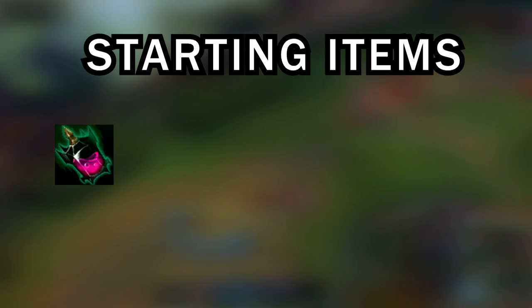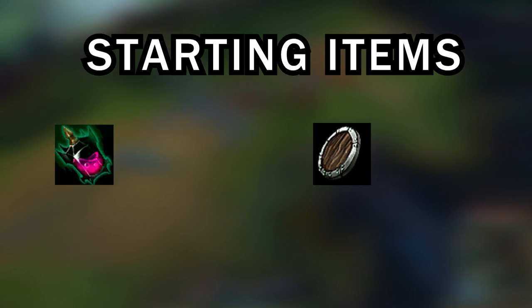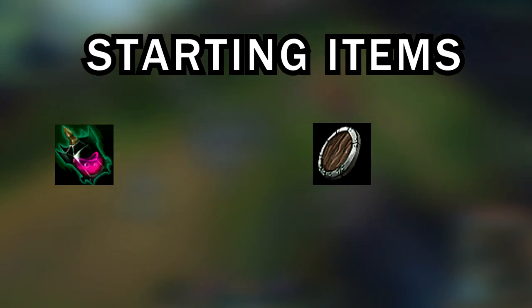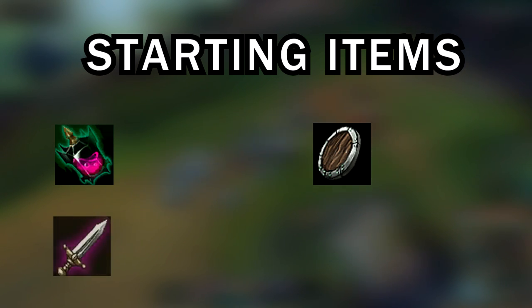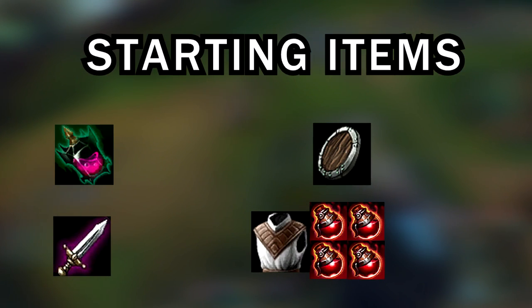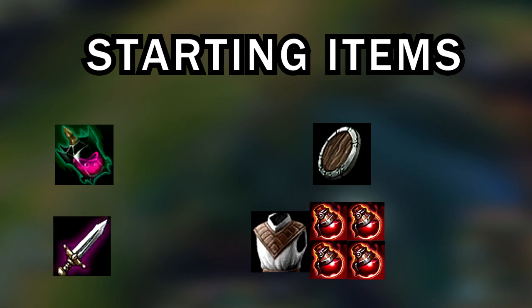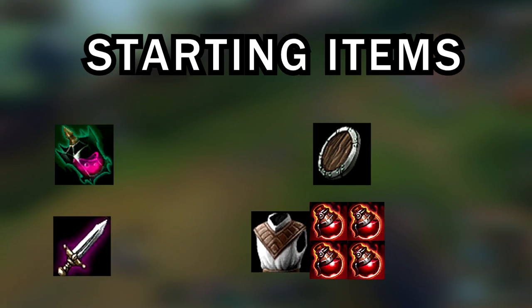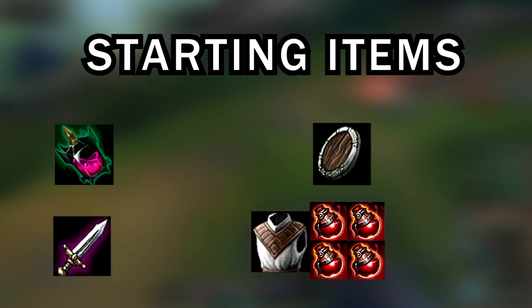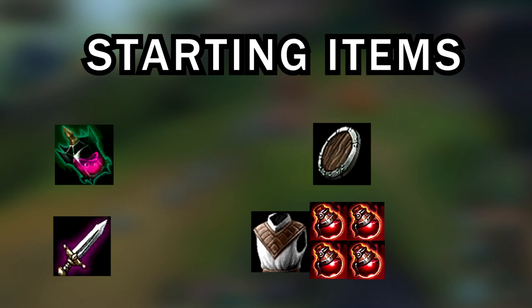For starting items: Corrupting Potion is generally your best bet — it has good sustain with mana and health, good trading, and the passive scales with your level throughout the game. Doran's Shield is your best bet versus champions like Teemo or Kennen who poke you down, to keep your health pool up for farming. Doran's Blade is really good for an early melee matchup you want to trade into, like Garen — it gives extra health and lifesteal. Cloth Armor and four potions are really good if you want to rush Ninja Tabi — back with 800 gold and complete the Tabi, and consider adding a Doran's Blade for extra pressure.